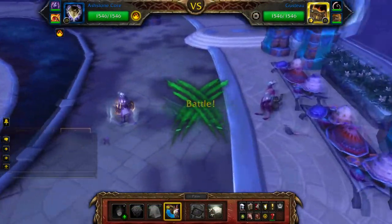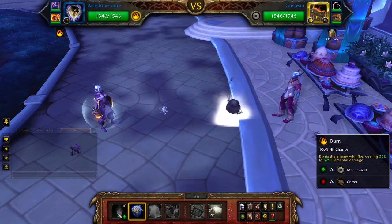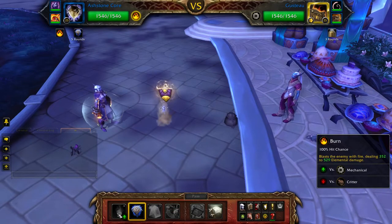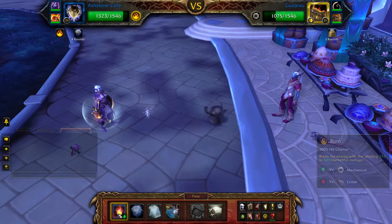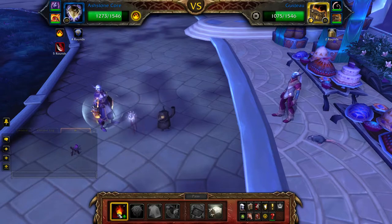Start with your Ash Stone Core and cast Stoneskin, then simply cast Burn until Gusto or your Ash Stone Core is defeated. If you get stunned, just pass and then continue to Burn the round after.